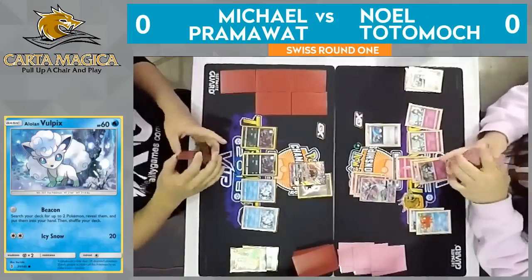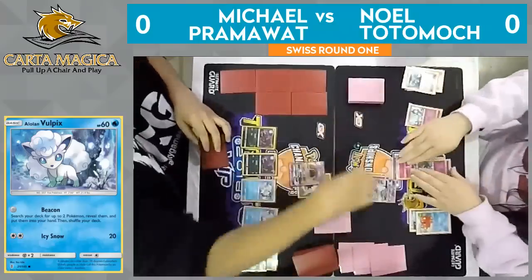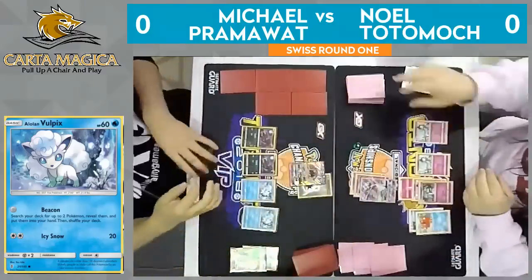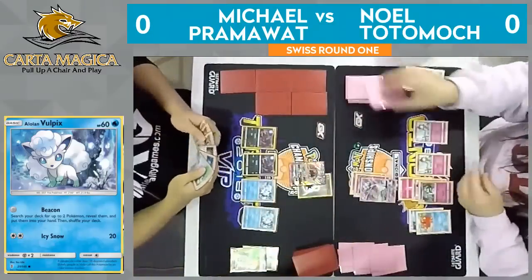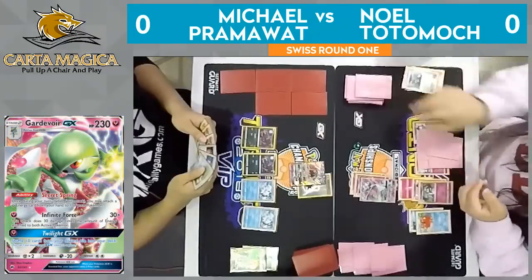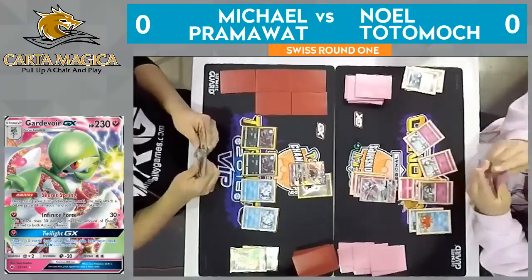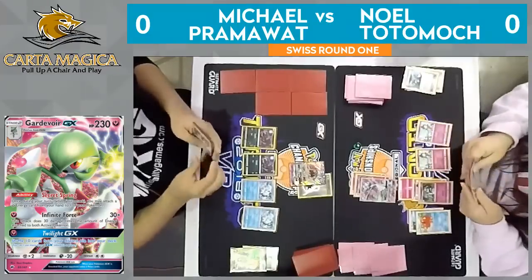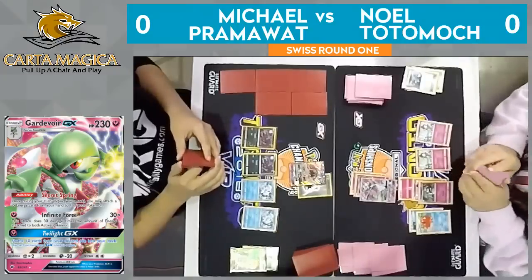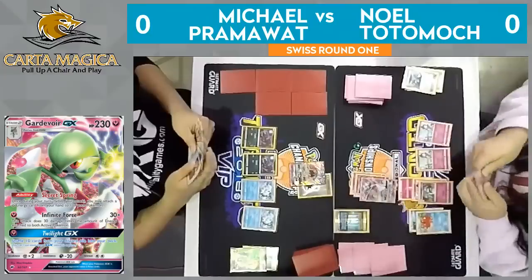Noel technically could get a knockout here on this Tapu Lele. He would need a lot of cards to do it, but he's going to be drawing five here with Octillery. He can still play a supporter this turn — he can Secret Spring, attach DCE, Choice Band — and I believe that would be enough. It looks like there is a DCE in hand, so that's definitely the first step. DCE, Choice Band, and Fairy Energy is going to be what Noel's looking for.